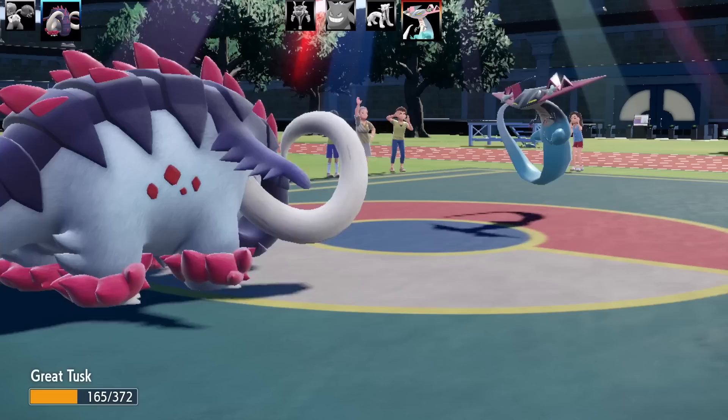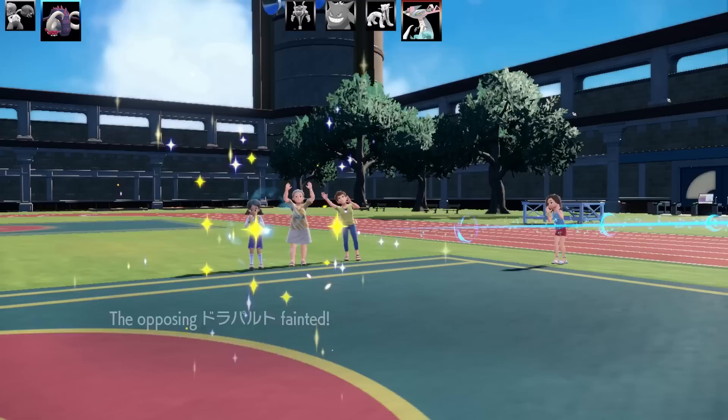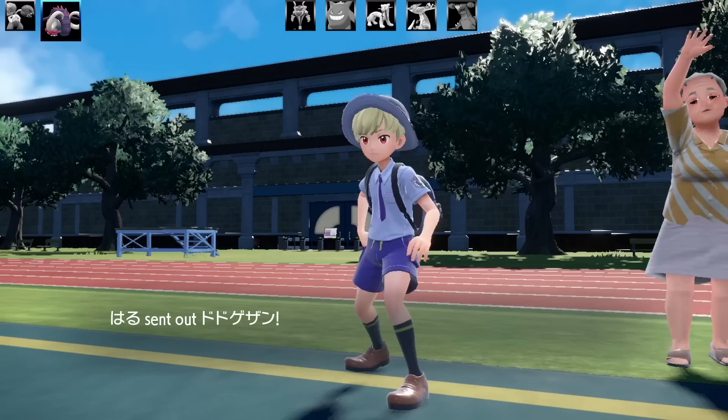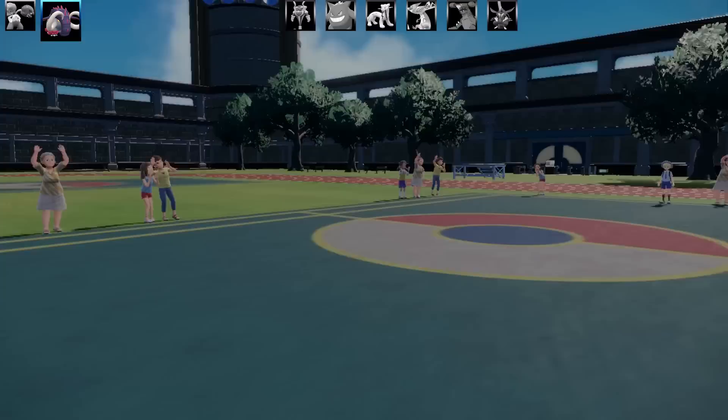Out comes Dragapult — Draco Darts does nothing, I'm just way too tanky after the Defense Curl. Now I go for another Rollout — it locks you in for five turns unless you miss or get paralyzed. My ability is going to run out. Next Pokemon is Garchomp — this is my final Rollout, and Garchomp goes down in one shot. There's only one Pokemon remaining — I've taken four out. Last Pokemon is Kingambit, but I just sit on it with Body Press. That is almost a Rollout sweep with a sprinkle of Body Press.